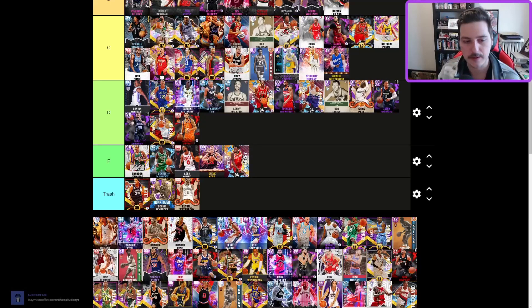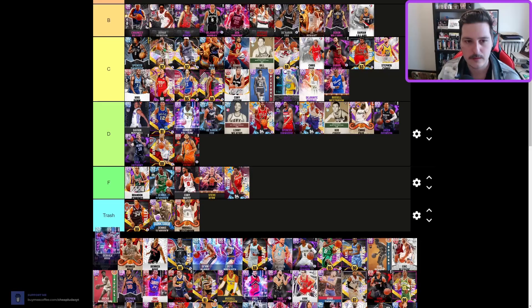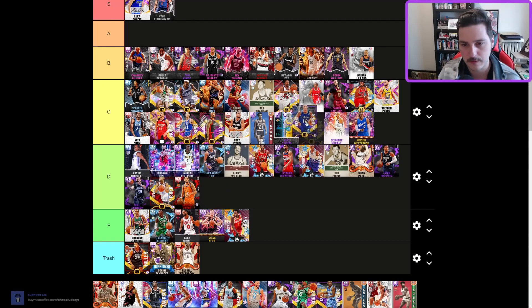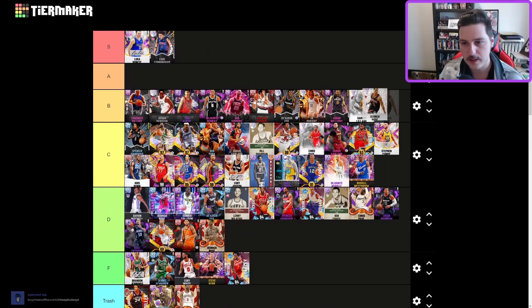Beast Ja Morant — B tier. Derrick Rose — D tier, just outdated but probably the top of D tier. Going to move Harper up — I really like him even though he doesn't have shooting badges. That D-Rose — D tier as well, not that much different. Hot take: this Terrell Owens — wait, I mean Derrick Rose — is low B tier. He's still one of the best movement-wise point guards in the game. People don't run him anymore, which I understand, but he still deserves B tier.